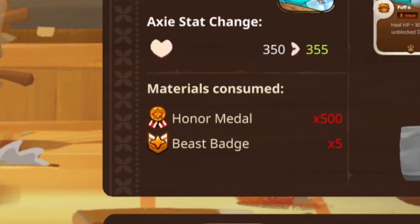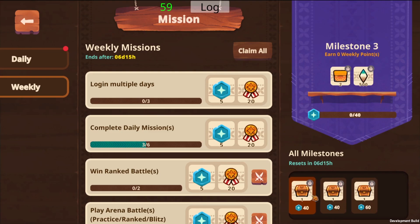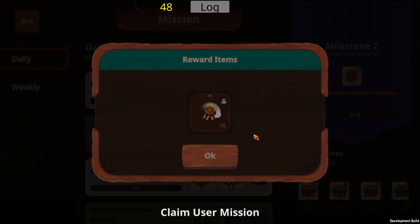But in order to actually complete these upgrades you're going to need to spend some all new resources such as honor medals and class badges. Each of these brand new resources can be collected from your daily login bonus as well as completing the all new daily and weekly missions.